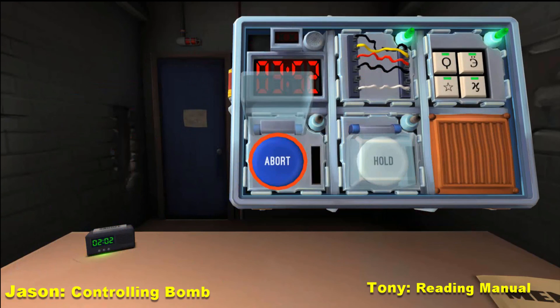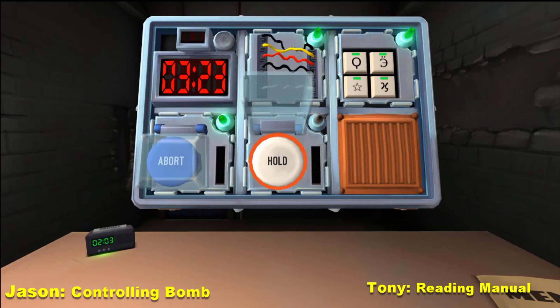Jason, are you dyslexic? Most likely. There's a button — actually there are two buttons. I'm doing the first one right now. There's a blue one that says abort. Hold the button — don't release it. What's the strip color? Yellow. Release it when the countdown timer has a 5 in any position. Okay, I just gotta wait.